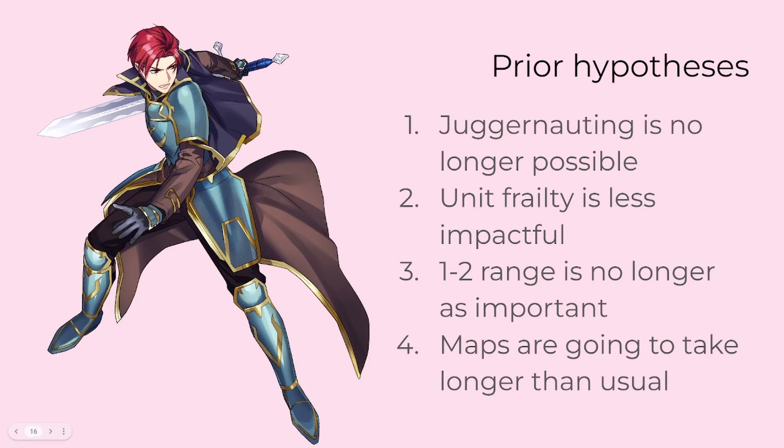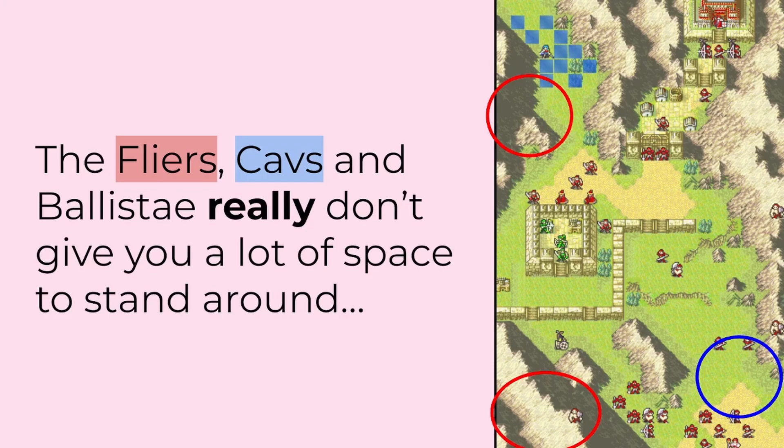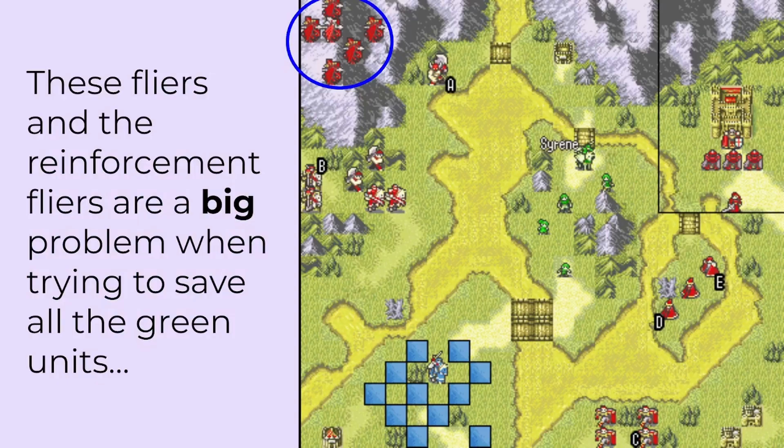So, with our hypotheses in place, how did the run go? It was a really weird run, with lots of retreating required. There were several moments that went counter to my instinct on how I would normally approach the maps. Many chapters required much more thought than usual with regard to unit positioning, with three standout examples being Chapter 6, the first fog map, where Seth ended up getting trapped on the fort for dozens of turns dealing with all the enemies while Erica and Vanessa helped out the green units; Chapter 10A, where the flyer and cav reinforcements in addition to the ballistae severely limited the number of safe squares people could stand on; and Chapter 17, where my lack of a bulky non-morph flyer severely impacted my approach to the wyvern reinforcements from the top left corner of the map.